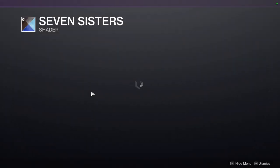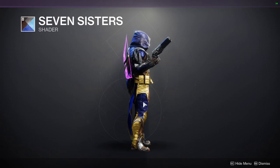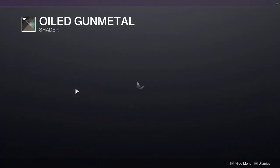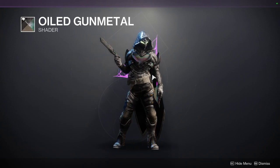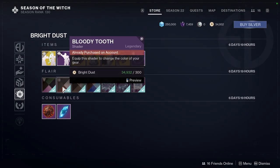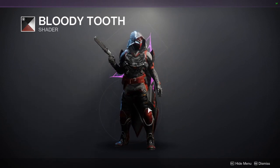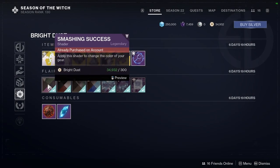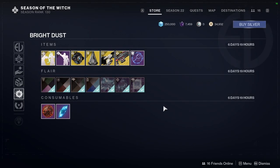For the Ada shaders, we have Seven Sisters — a pretty good shader if you want a star-looking theme, since the blue is like a sky. Oiled Gunmetal is great if you want a holographic look on plate armor and weapons, though not as good on cloth armor. Bloody Tooth is a decent black and red shader, though I prefer a brighter red. Smashing Success reminds me of the Joker, so I'm not the biggest fan.